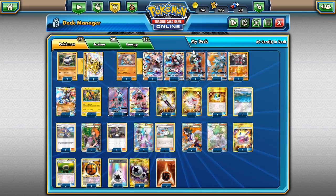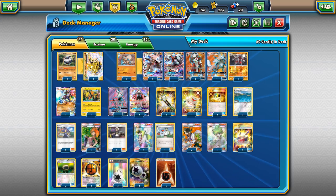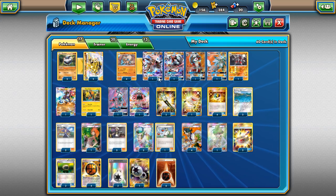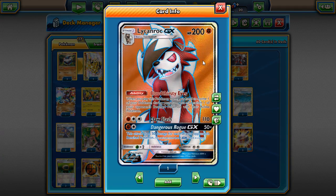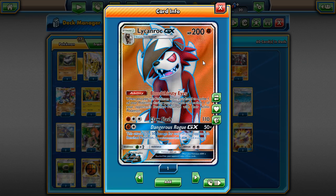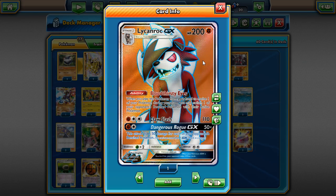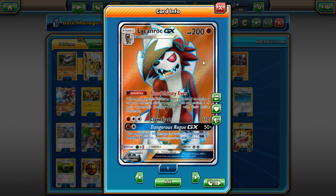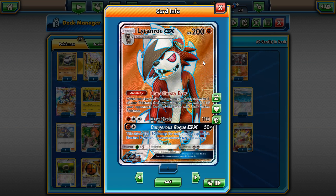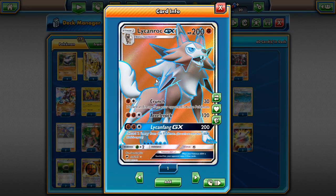Today we're taking a look at a Lycanroc-Lycanroc deck. It's weird, crazy, and fun at the same time. Lycanroc is a very good card because there are two of them. The better one has always been the Bloodthirsty Eyes one — the ability Bloodthirsty Eyes is incredible, it's basically Lysandre as an ability. It also has a really good GX attack and Claw Slash, making it the best of the two.